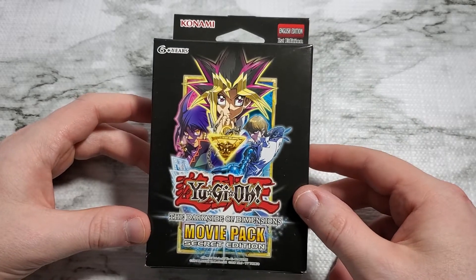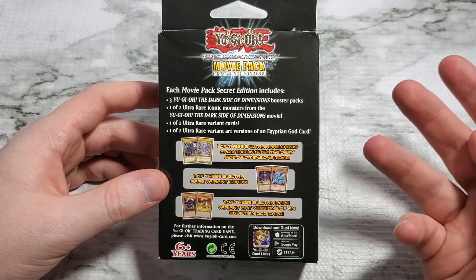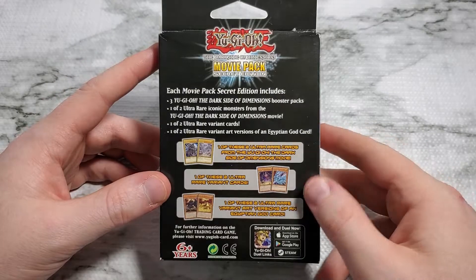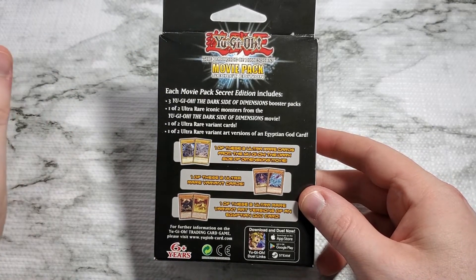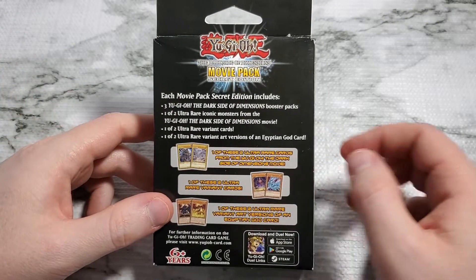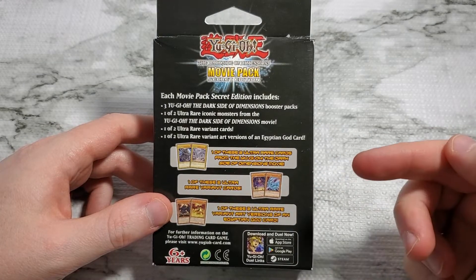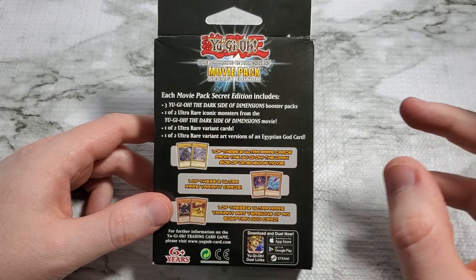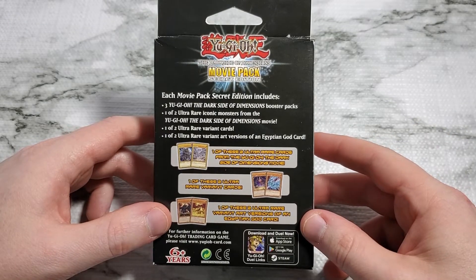It comes with three booster packs and then you get three other cards. You get one of two iconic monsters — either Dark Magician or Blue Eyes White Dragon using movie variant artwork. And you get one of either Slifer the Sky Dragon or Obelisk the Tormentor, using variant art versions from the movie as well.